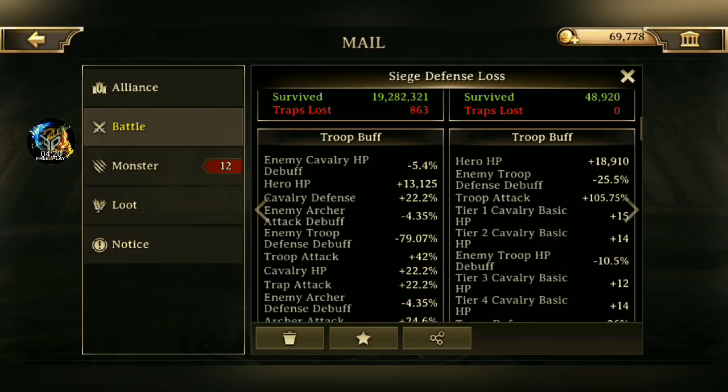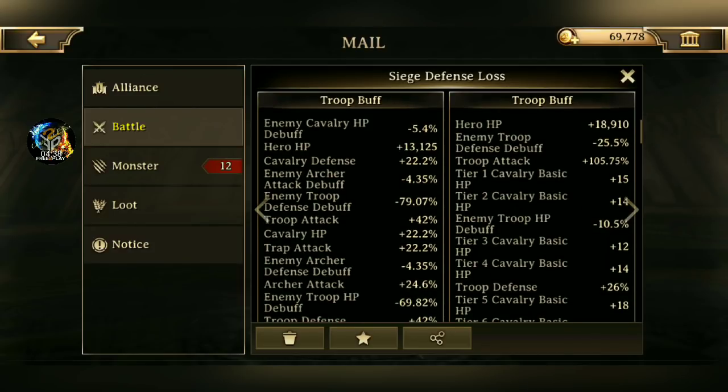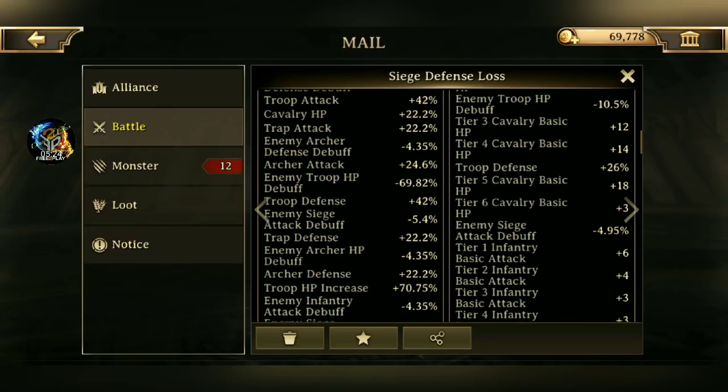Let's actually scroll down so you guys can see — I did pop some extra buffs that you get every now and then from either your cargo ships or Netmarble gives them to you because of a maintenance. I did use attack, defense, HP buffs and debuffs. On his side of the stats, you guys can see he has a total of 105% troop attack applying to all his troops. You can tell right off the bat this player is Castle 26 and above — he has tier 1 through tier 6 cavalry basic HP researched, which are only available after Academy 26, which of course you need Castle 26. So he is quite a bit more further advanced than I am in the game.